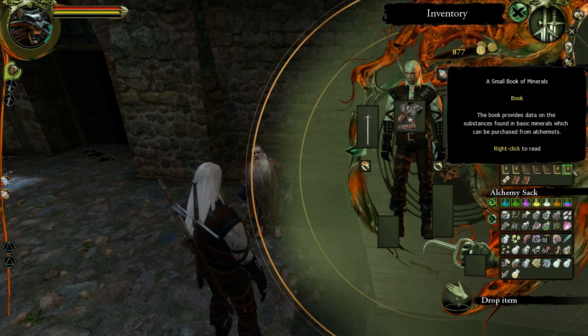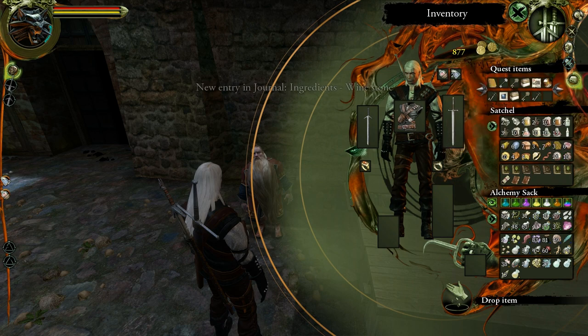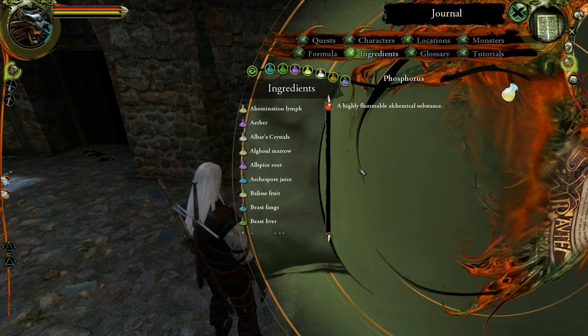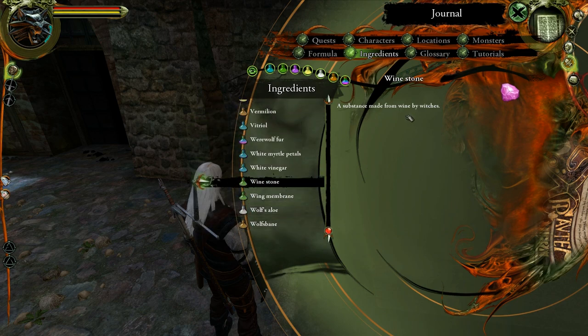We have a small book of minerals. The book describes basic mineral ingredients used in alchemy including sulfur, ganatzis acid, winestone, nasan salts, calcium equim, and phosphorus, and discusses the alchemical substances found in these materials. Sulfur, winestone, nasan salts, and phosphorus — those are the stuff that you mostly buy from alchemists; you don't really find them too often in the fields. Basic minerals which can be purchased from alchemists. One is described as a substance made from wine by witches, of all things.